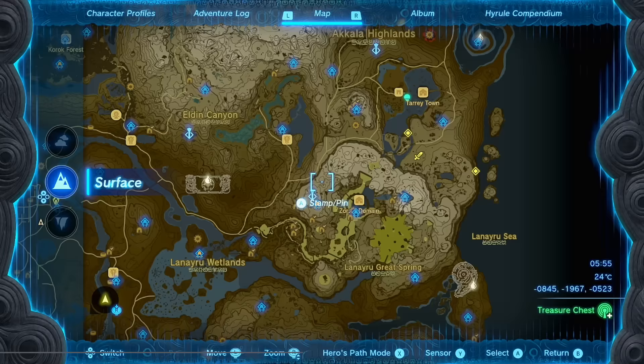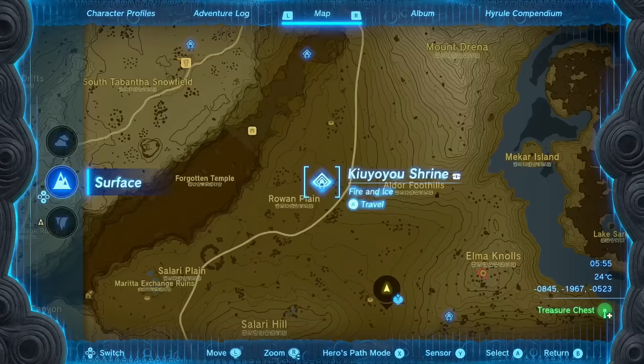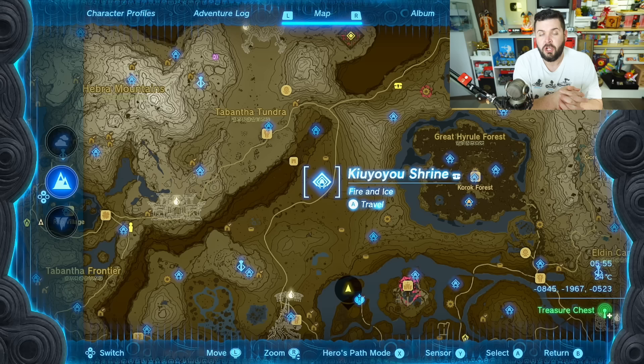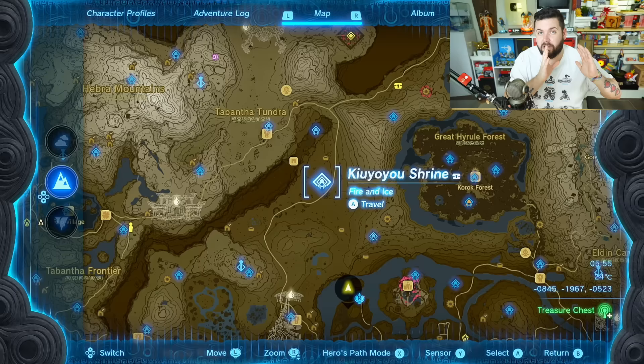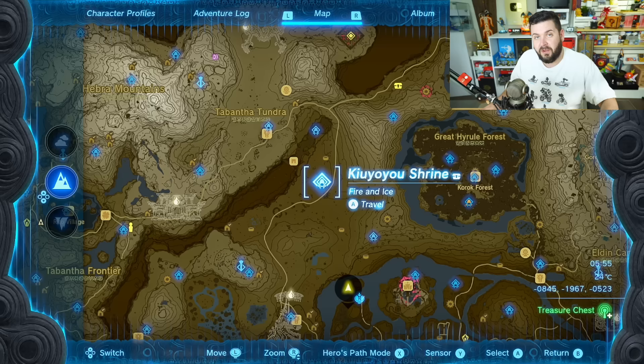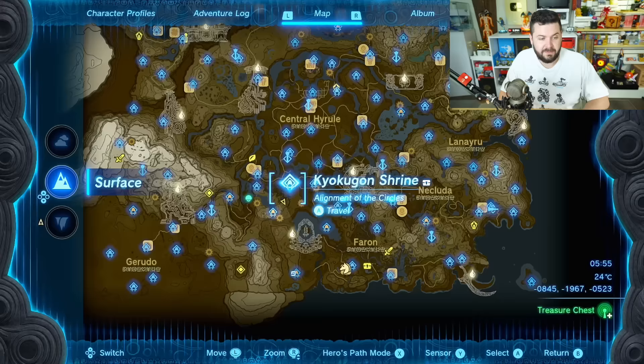The three Water Temple bosses are located underground directly beneath the Upland Zorana Skyview Tower, the Hudson Construction Site of Tarrytown, and right next to the Forgotten Temple near the Kayo Shrine. All 12 of these mini boss rematches net you 1,200 crystallized charges total — enough for 12 energy cells or four full batteries. That's a quarter of your maximum battery just from going underground and taking out these rematches, who are the same difficulty as when you first fought them, while you are now much stronger.